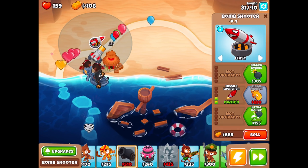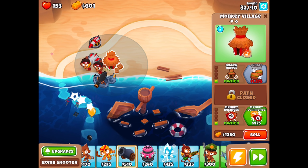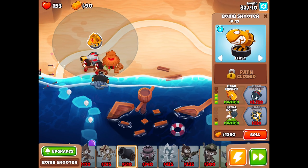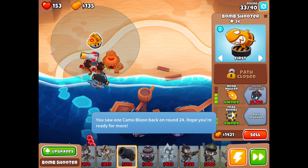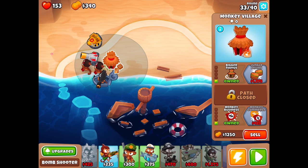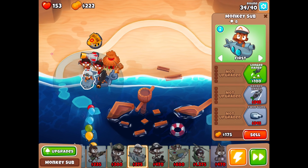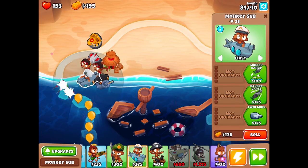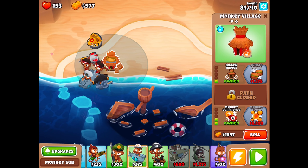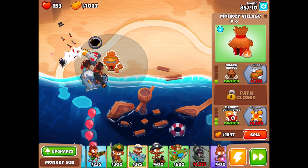I can do it on the outside over this way. Cannons are very large. We're going to get this one to be the MOAB Mauler — that should be pretty decent. Those guys are getting by, I don't like that. We might need another Buccaneer. Let's get extra range because you're definitely having a hard time reaching. Got it. Now let's get another Buccaneer out — obviously that's helping a ton. We could also do a submarine instead — it's a little bit cheaper to start. Let's try that.